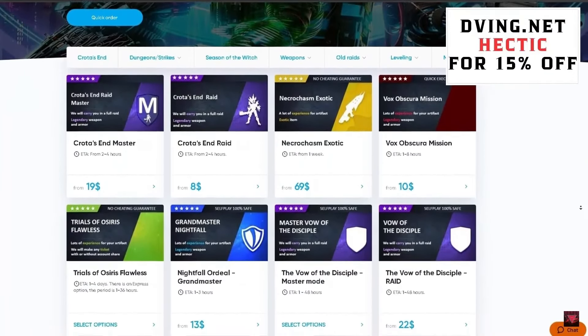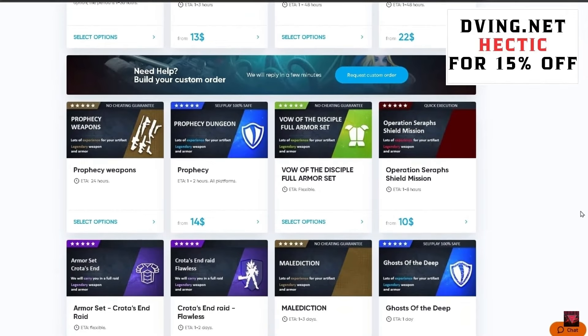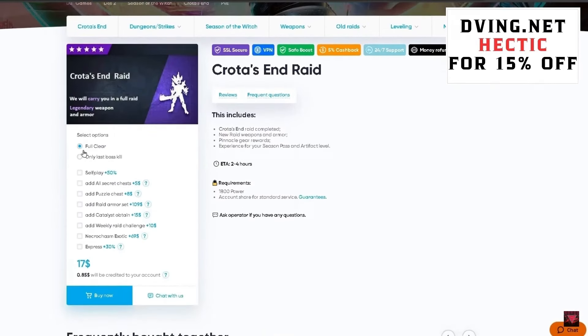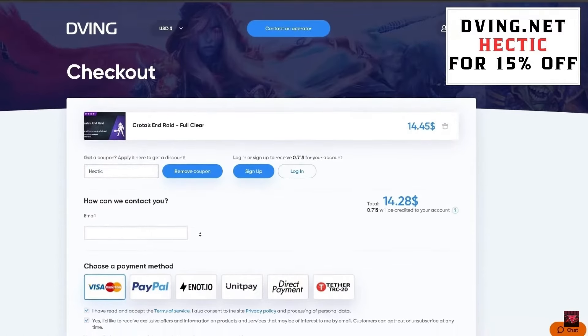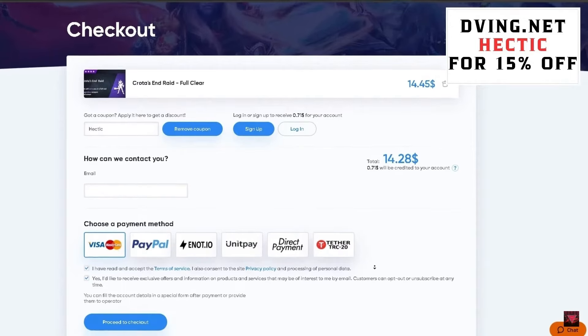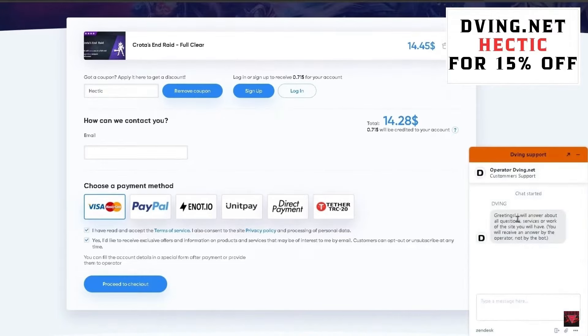This video is sponsored by Dving.net. You can find teams to complete different activities like raids, Trials, exotic farming, and more. All services can be done without account sharing — you don't need to give your login or password. Choose the self-play option when selecting a service, pick your platform, add to cart, and check out. Use code 'Hectic' for 15% off all products. Highly recommended — great support and lots of awesome services available.